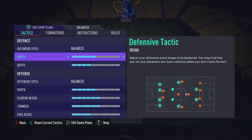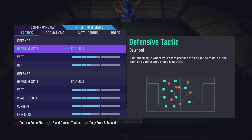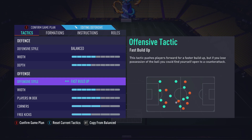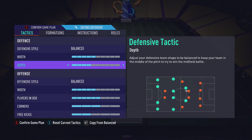We start off in the 4-2-3-1 but from minute one we switch to the defensive tactic which is the 4-1-2-1-2 narrow. Looking at the tactics: defensive style is on balance, offensive style is on balance. I've tried press after possession loss and fast build-up, but with fast build-up, if you lose the ball when trying to build up on the offensive style, you're prone to counter-attack because all your players are legging it forward and you'll get caught out at the back.